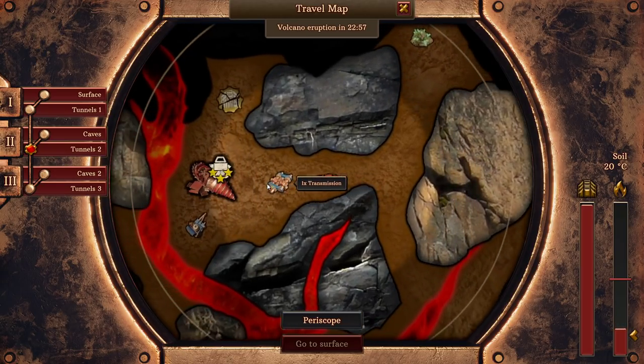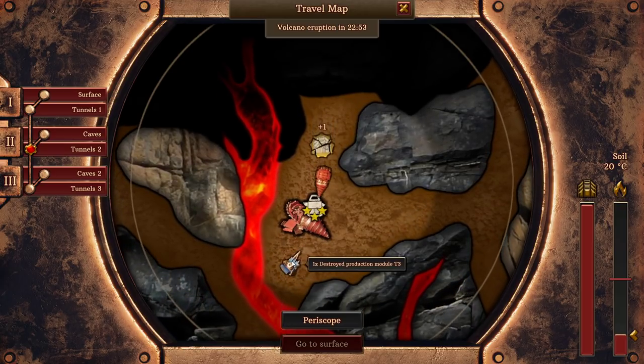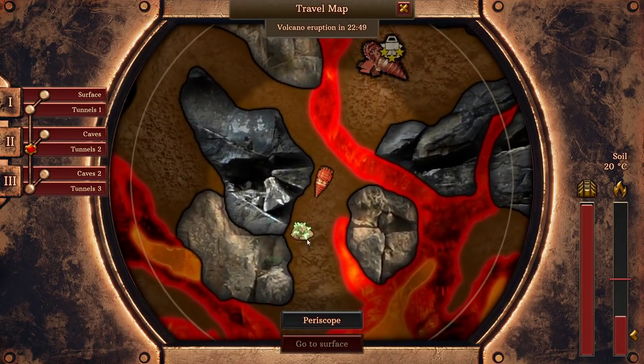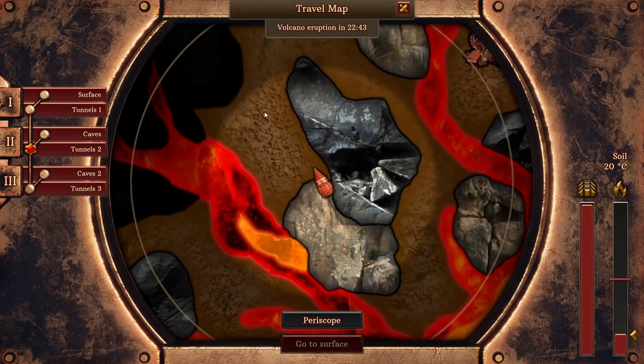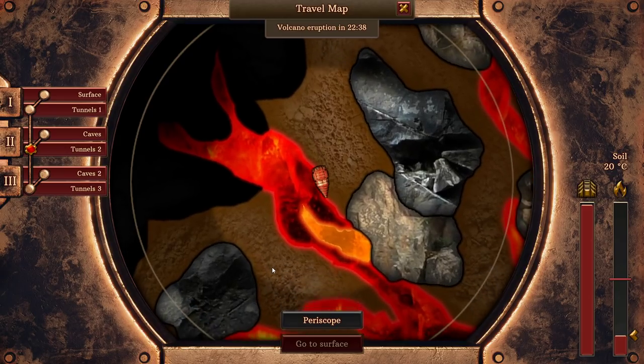We can grab some stuff while we're on our way. There's some transmission here. I don't think we need tier 3 stuff, but I'll grab it because you can now scrap that stuff. A lot of stuff that couldn't be scrapped before now can be, which is really nice. We can scrap all of that junk — all that stuff I was hoarding for all those episodes — it's actually useful after all.